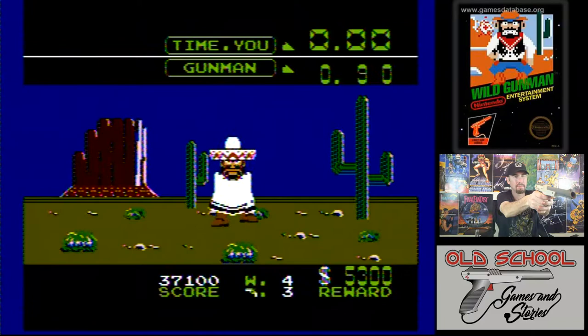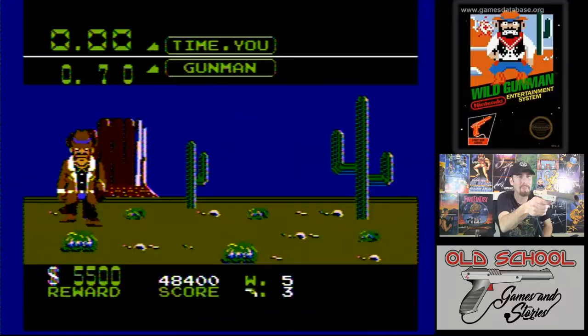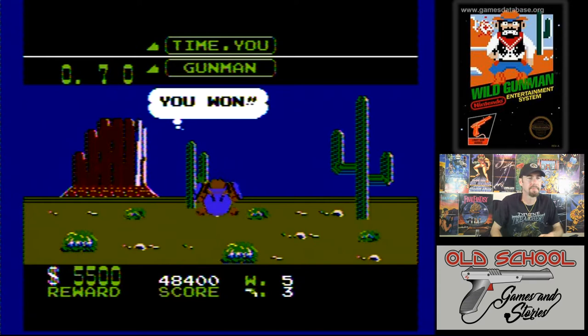Some of the old electro-mechanical games, the gun would be in a holster, and there would be a lever, and it would know if you drew too early. You would actually have to draw and shoot at them. I guess you could get a holster and sit here — that might make it more fun. It would probably be a lot harder. Maybe a strut.